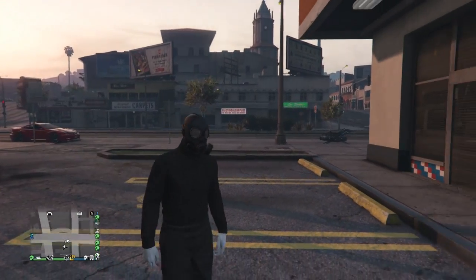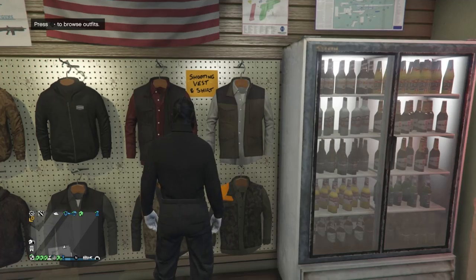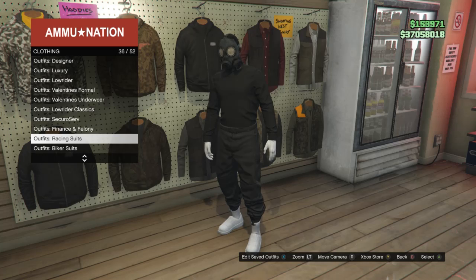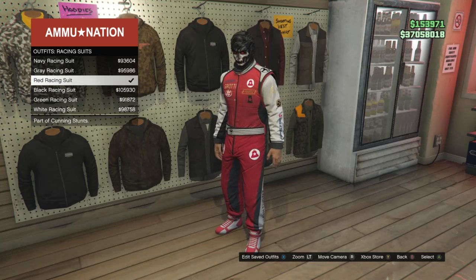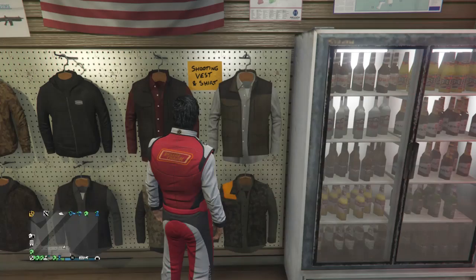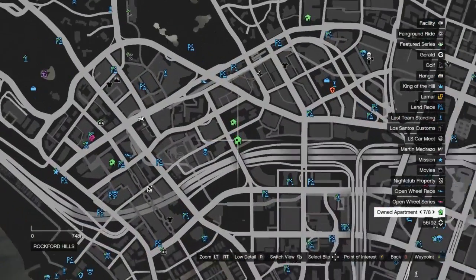When you are back in a public session, walk back inside the gun store. Go to the right side of the clothing where it says outfits. Scroll down to racing — racing will be on slot 36 — click on racing suits, and you can either use the red racing suit or the white racing suit. After you have one of those suits on, make sure you buy it. After you have this outfit equipped, head to your apartment so we can do the new merge glitch.